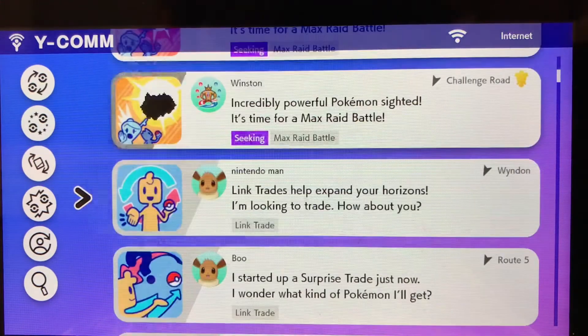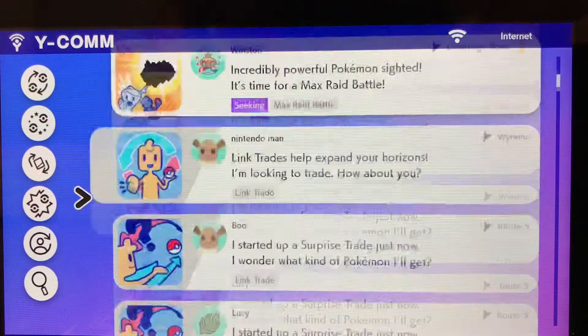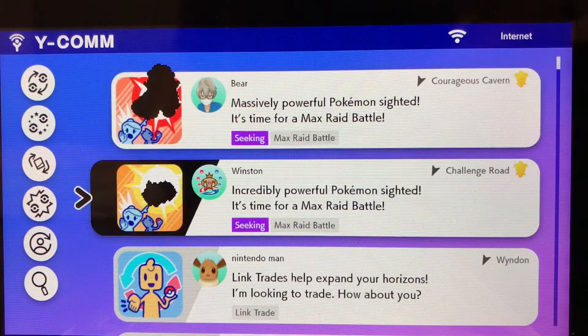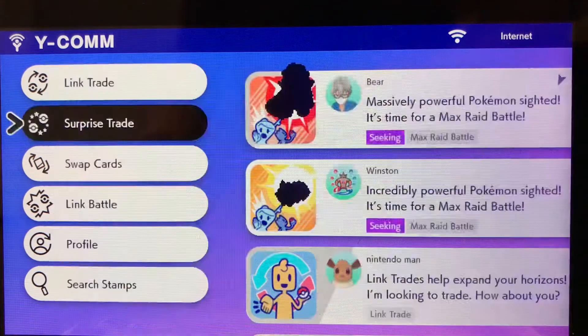Hello everyone. In this video I'm going to be showing you how to get more raids to appear in your Y-COMM in Pokemon Sword and Shield. You see here there's only like two raids and I'm just spamming X to refresh but nothing's appearing.